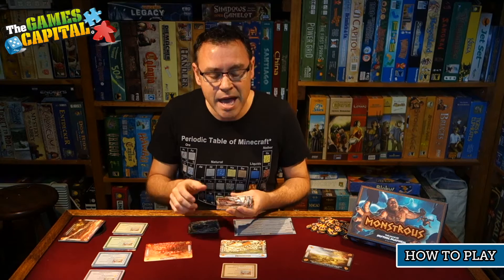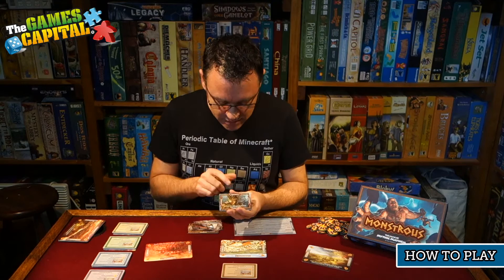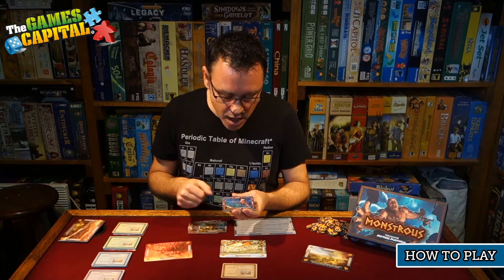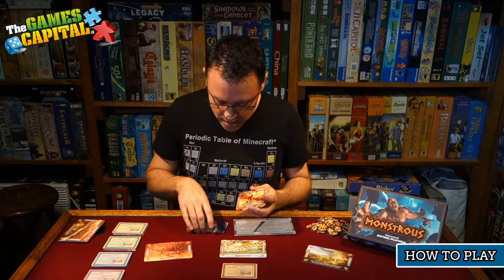Each monster has a unique power and there are quite a number of different ones in play. There are also three monsters in each deck referred to as Trap Monsters, which have a little red outline around their name. Trap Monsters also do things when they're hit. For example, the Gorgon: if you hit the Gorgon with one of your monsters, that monster is immediately discarded. The Siren: when another player hits the Siren, whoever owns it gains one faith. And the Phoenix: when it's hit, it comes out of play and is put back on its god's deck.